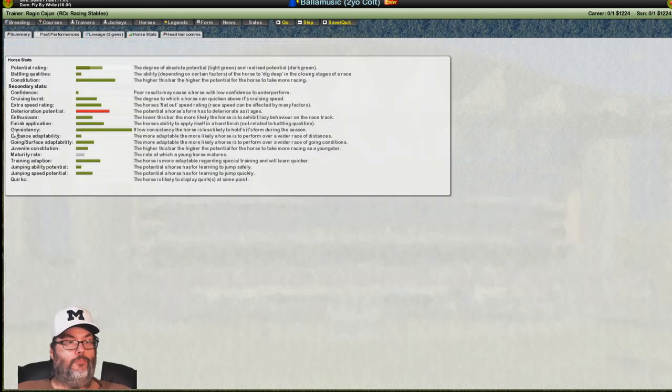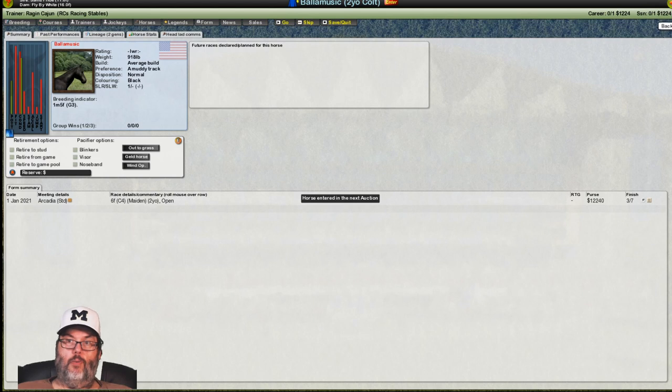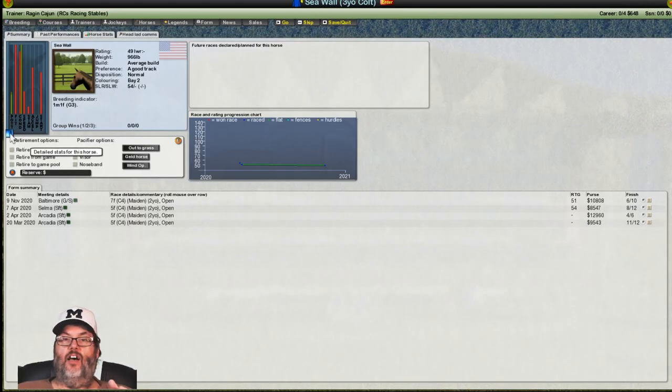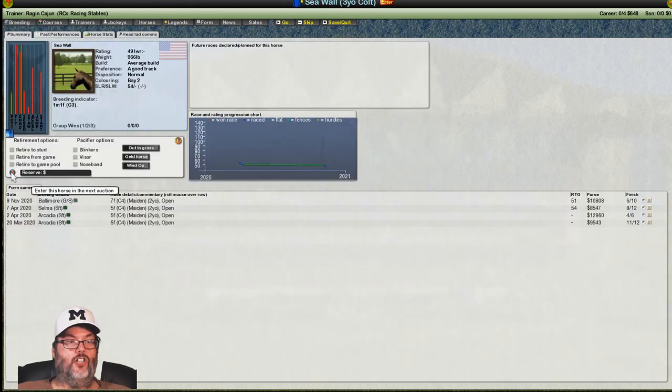If we look at this guy, he's about 40% potential and only about 20% developed right now — he doesn't have a huge upside. We don't really want to race the first two or three years and he's a male, so we're going to auction him off. Going back — he's still there but he's up for auction. Now we're going to look at Seawall, another colt, three years old. He has really low potential, so we're going to auction him off too.